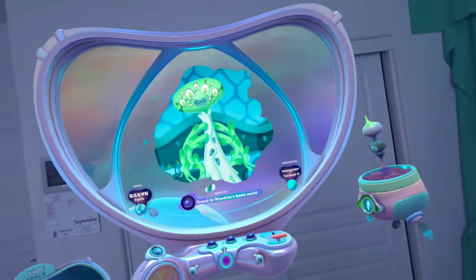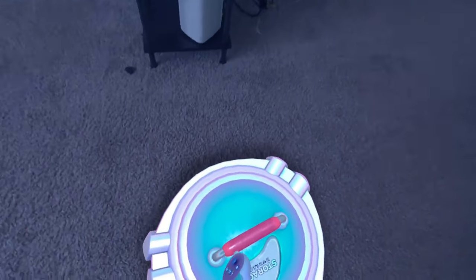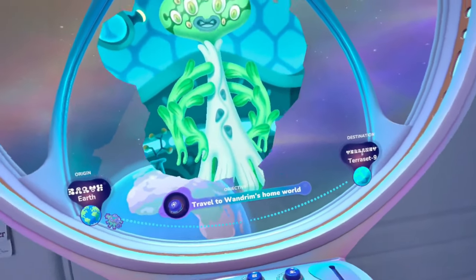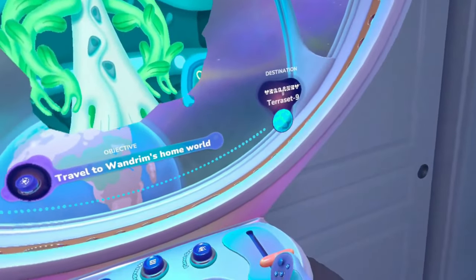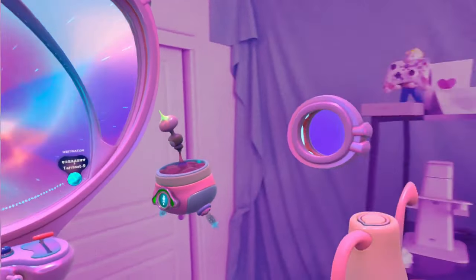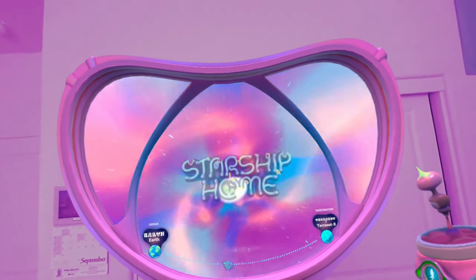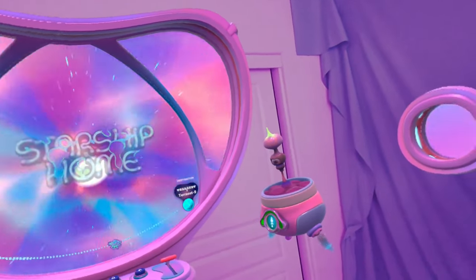There should be an energy fruit in the storage chamber. All you need to do now is push that lever forward and you'll have my ship back in no time. Travel sequence initiated. Warranty voided — never mind that. Let's get this starship home! You should definitely check it out. This is going to be fun.